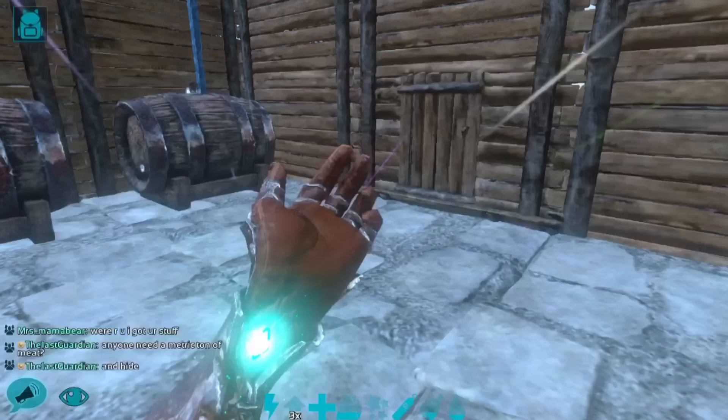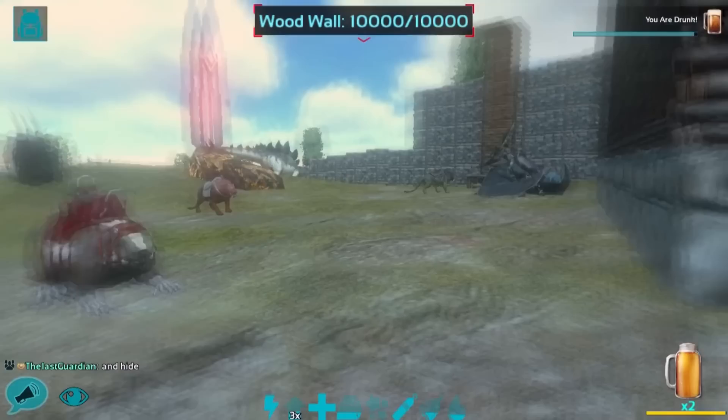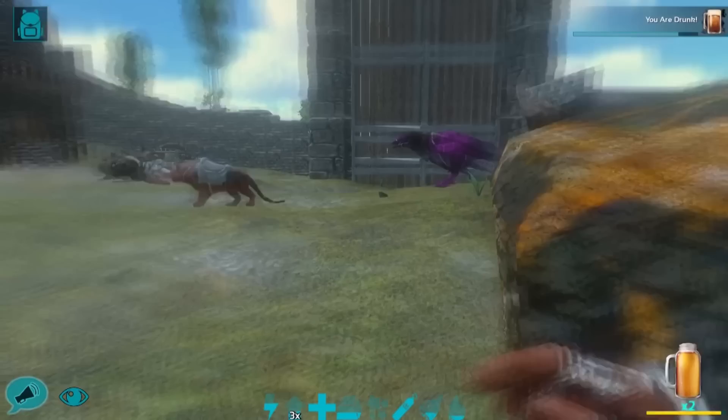Consuming one beer jar will give you a buff to resistance. It will lower your stamina. It will give you a little bit of water resistance as well — I don't believe it actually gives you any water though. It reduces the water consumption, not the actual amount of water you have on your player.